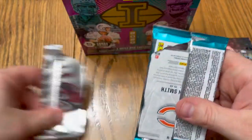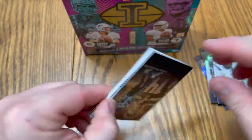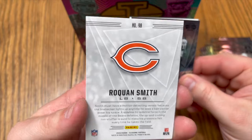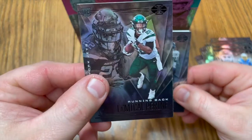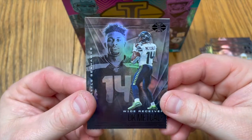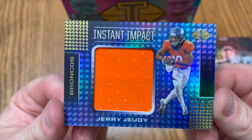Feels like a Justin Herbert in here. Keenan Allen — might be predictive, huh. DK Metcalf, what a beast. Roquan Smith — dub, Bears, I like it, he's a beast of a linebacker. Michael Pittman, I like it, rookie card. This is definitely a patch on the back — let's see what we got here. Jerry Juedy, Jerry Juedy patch, baby! Nice looking card, very nice looking card. Good way to end it, I like that.